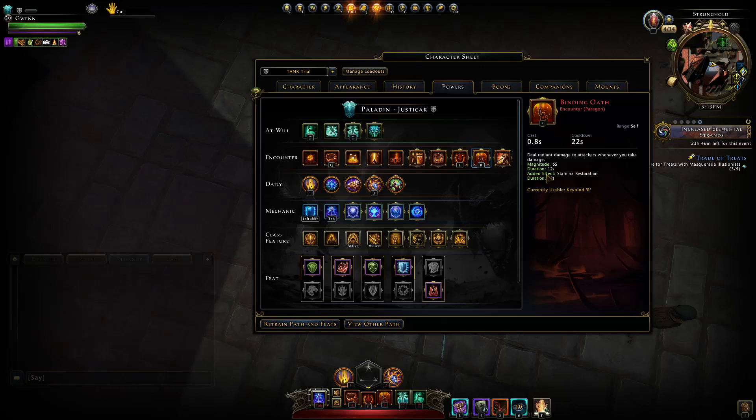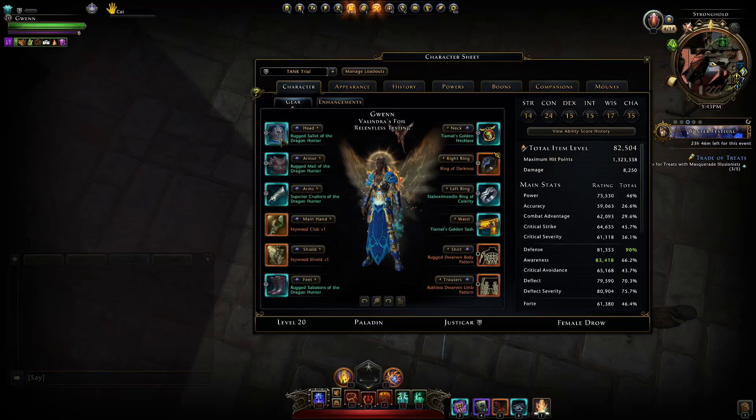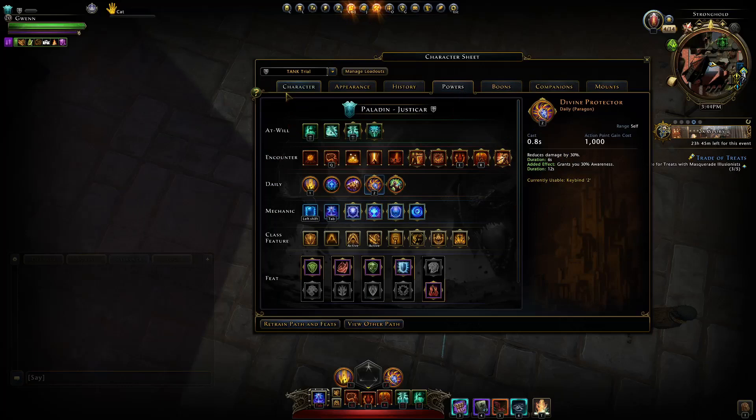For daily powers, I'm primarily using Divine Protector. If you're in a party where the DPS are particularly strong and you need extra threat, use Divine Judgment for the extra damage and the damaging hit with Manticore Bite. But generally Divine Protector is fine for survivability plus Manticore Bite to maintain threat, especially with this daily spam every 20 seconds.